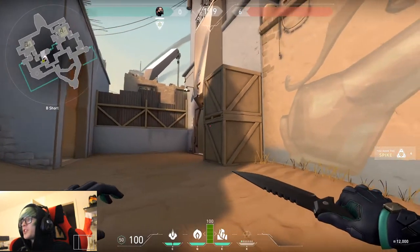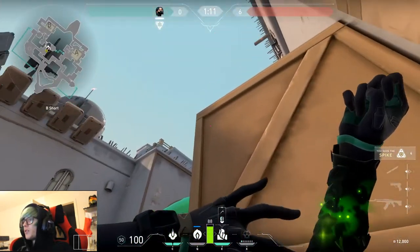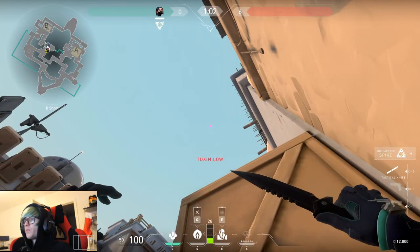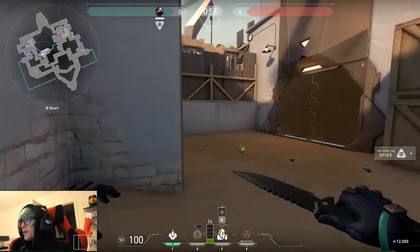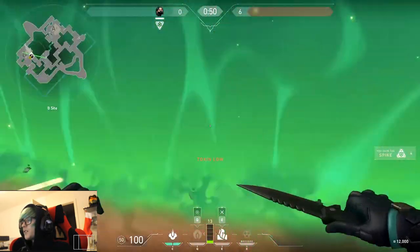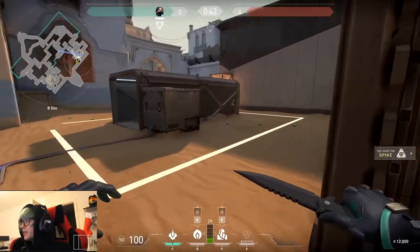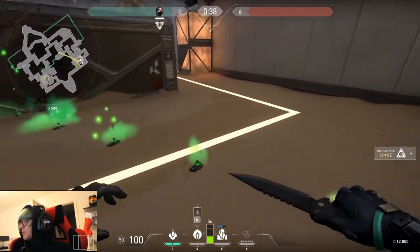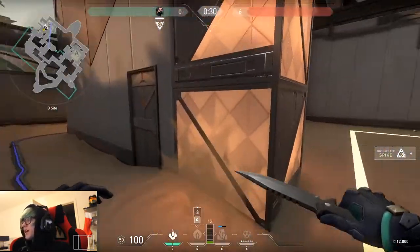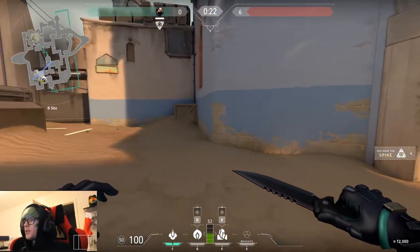This spot is for pushing onto B site. Try to get here at the start — it's a little dangerous, maybe throw a smoke first. Come to this side of the crate, aim up, and cut the B bomb site basically in half. When your team pushes through, it's super useful because it blocks the common camping spots — people are always camping here, here, and sometimes peeking from here. This just cuts all of that off. Your team is relatively safe to push through; the only real problems are people hiding behind this crate or right there.